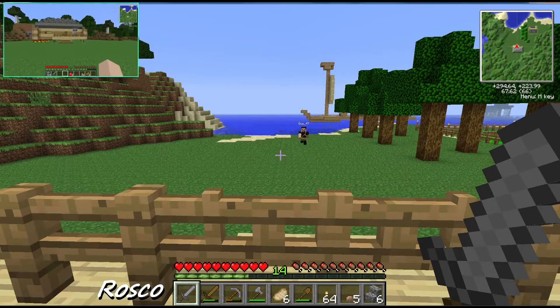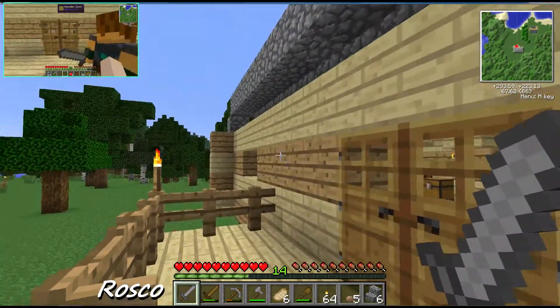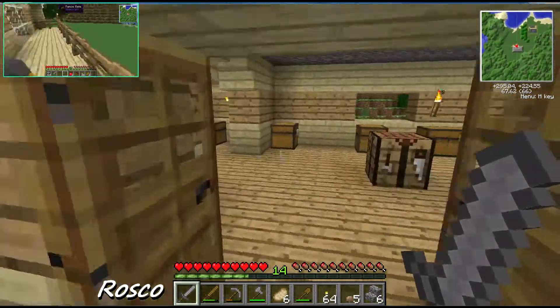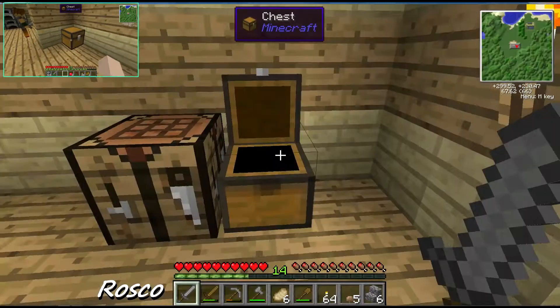Hello everybody and welcome to a Minecraft Tech It Out let's play video. This is episode 2. We're coming over here and we're going to create some lovely items - some lovely stuff, like the bloody gate behind you. We've been a bit busy in our world and we've been making loads of stuff.